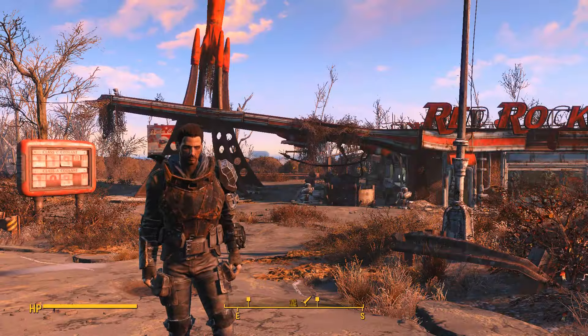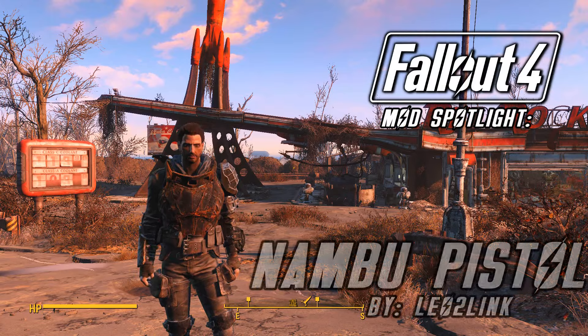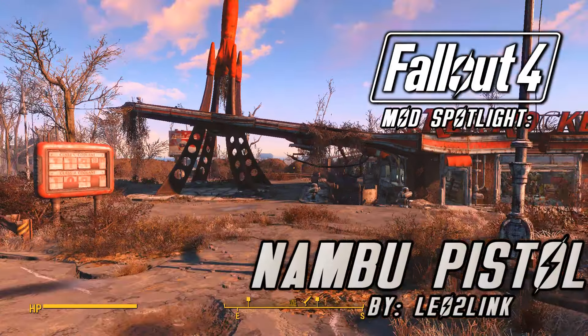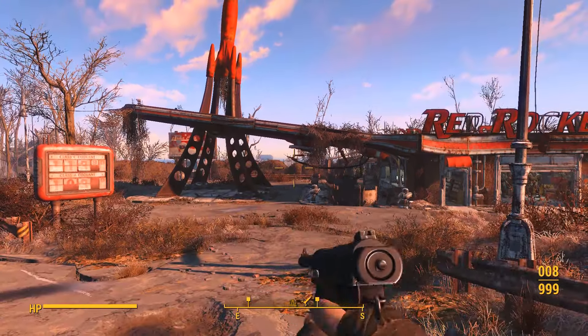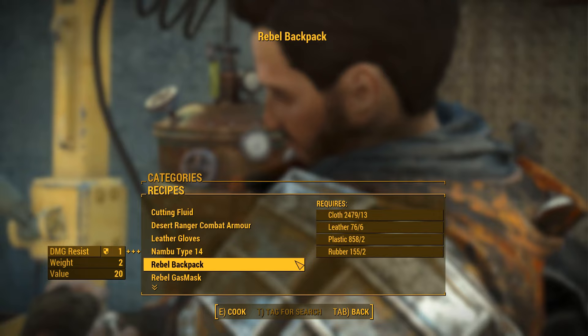A kind day to you all! I'm Kinsmark, and this is another Fallout 4 mod spotlight — the Nambu Pistol from Leo to Link, which adds the commonly ridiculed and actually fairly misunderstood Nambu Type 14 Pistol to the game, craftable under the ChemStation Utility tab.